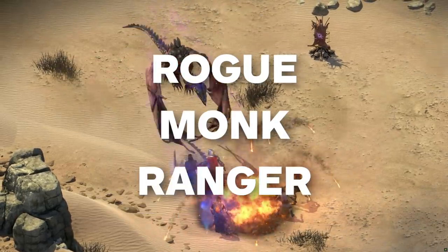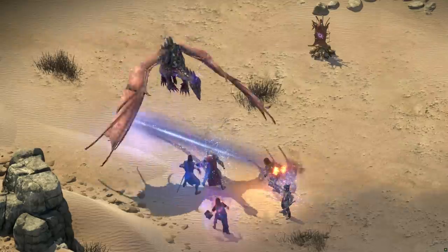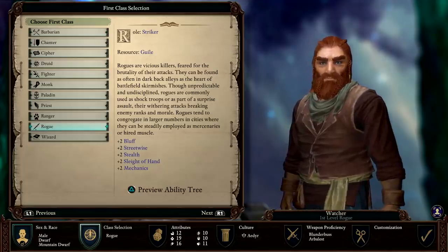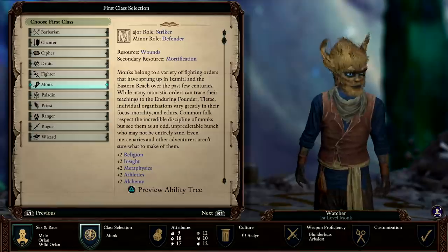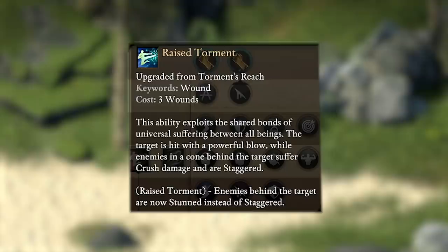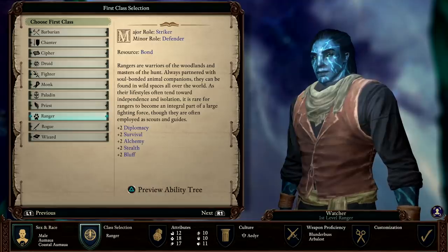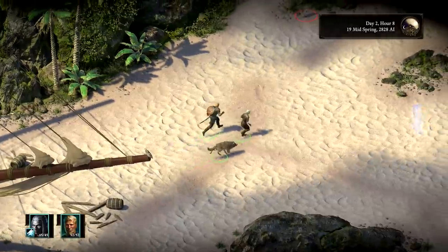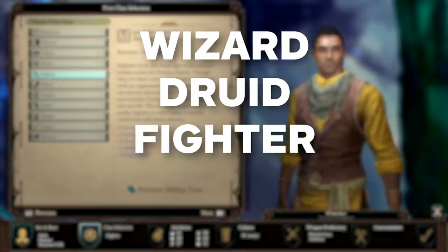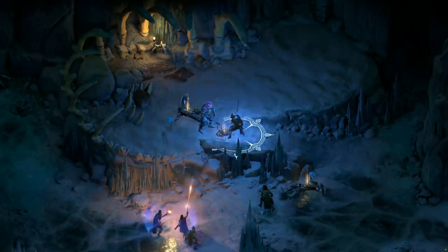Rogue, Monk, and Ranger are the best classes to choose if you want to play as a hard-hitting striker. Rogues are brutal and stealthy killers capable of wielding a variety of weapons from clubs to a pair of daggers, while Monks are bare-fist fighters capable of special attacks that deal crippling status effects. The Ranger specializes in long-range weapons like bows and firearms and can call upon beasts to attack foes. Wizards, Druids, Fighters, and Ciphers also have the capacity to play the striker role.